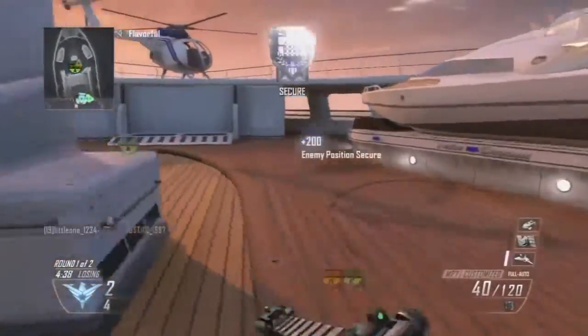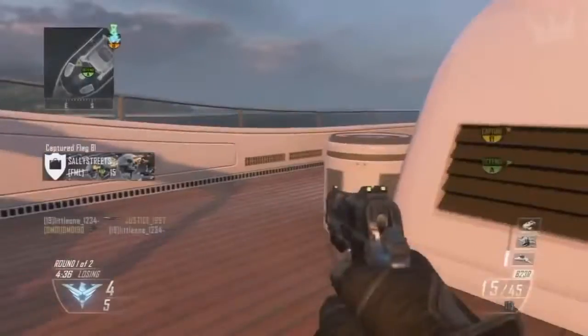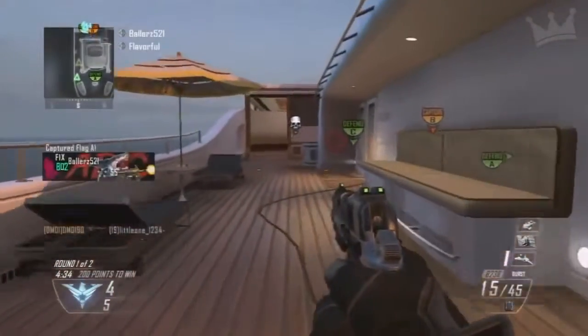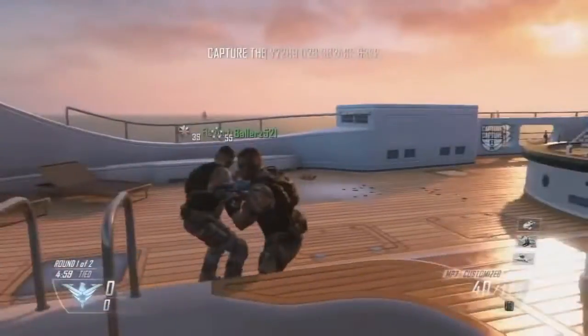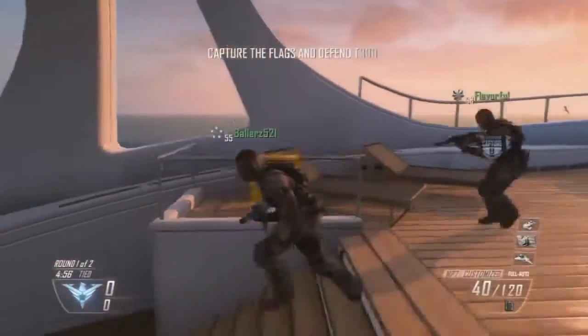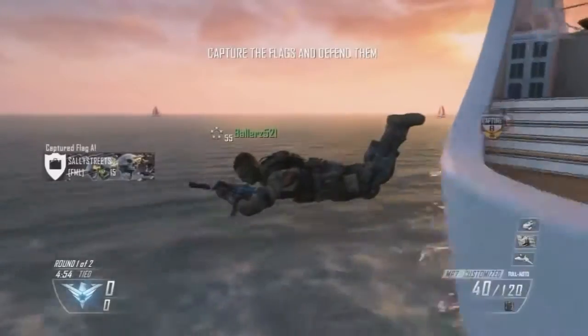Most people wouldn't jump off the back of the map to die immediately, but obviously right there it can be very useful. You can get two flags to start the game off if you're a big objective player, and I don't know if a lot of guys will exploit this. I just haven't seen it on YouTube yet.